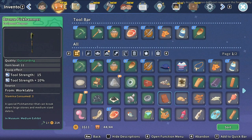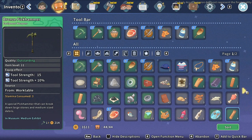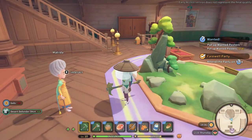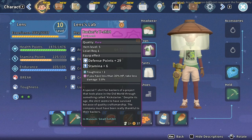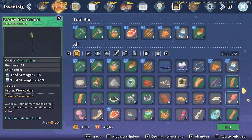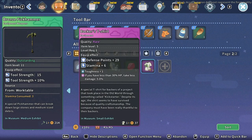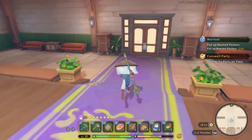I need to pick up whatever this thing is. Now what can I drop? What don't I need? I've got a Backers T-Shirt which is plus 29 defense, plus 6 stamina, and one toughness. I think it's better. Let's post these other couple of places.